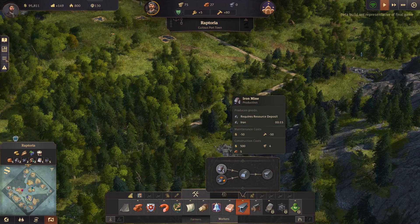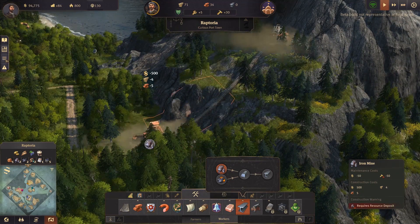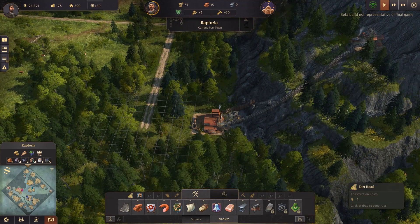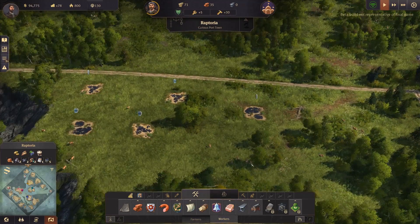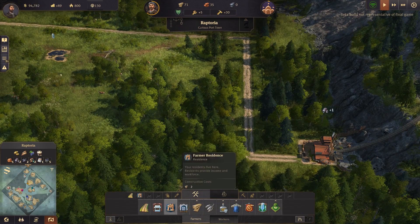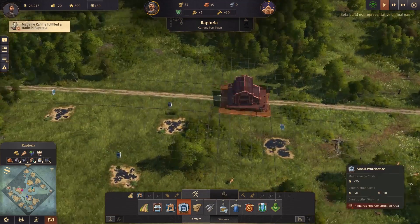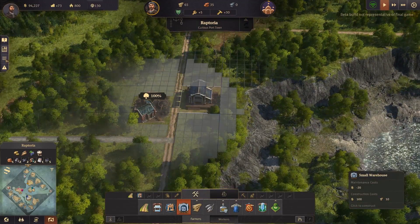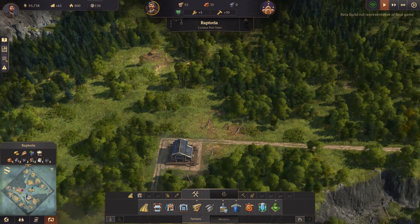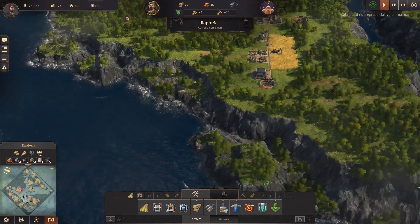Let's get that iron mine down. We'll need some more workers to work on this. Look at that — you can actually see it builds a train line up into the mountains for the mine carts. That's very cool. It takes a few bricks to build, so we've got plenty of those. Let's make another dirt road and connection. Our wonderful island is just looking awesome.